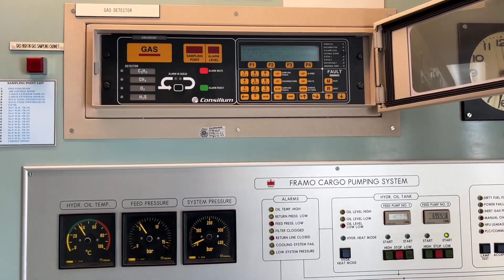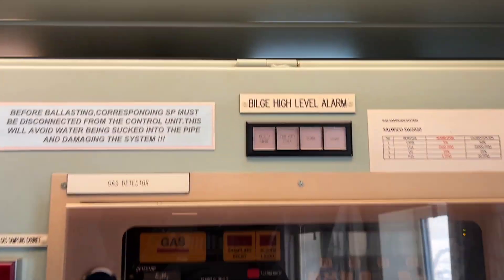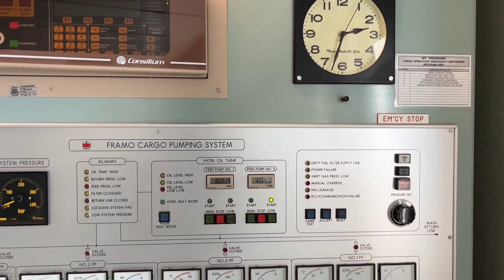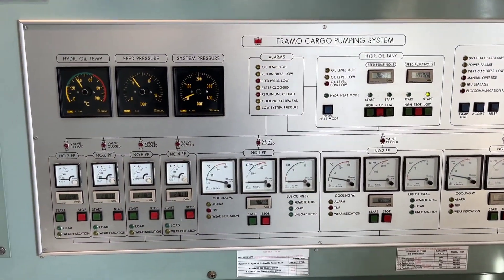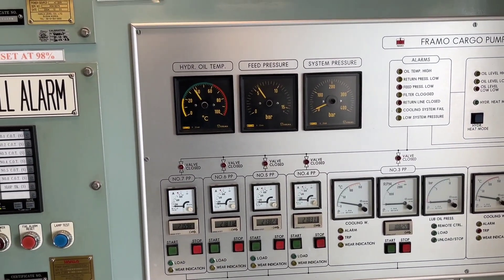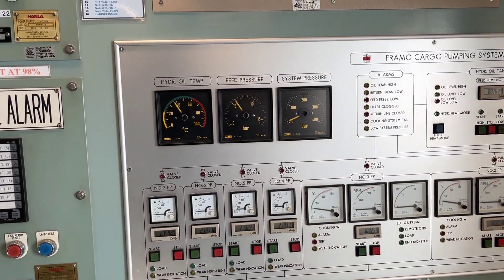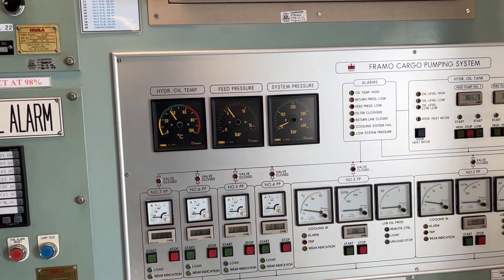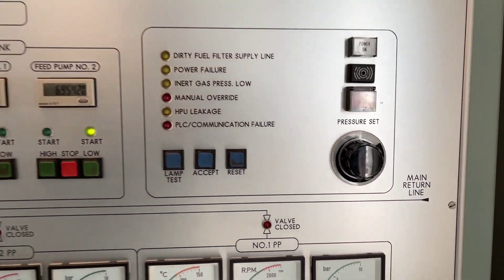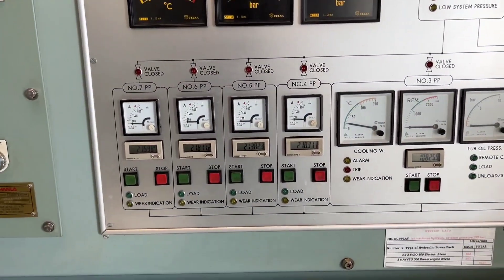This is a requirement for a tanker ship — it is always present on every tanker. This is the bilge high level alarm. On the right side you will see a clock. Below you will find the FRAMO cargo pumping system where you will see big three black gauges — hydraulic oil temperature, feed pressure, and system pressure. System pressure, feed pressure, and all these things are regulated using the pressure set as per the requirement — the chief officer does it. These are the four electric-driven power packs.